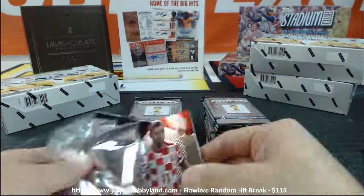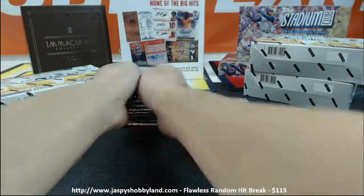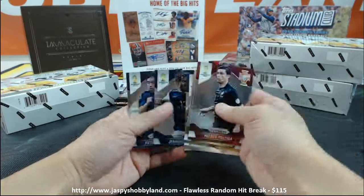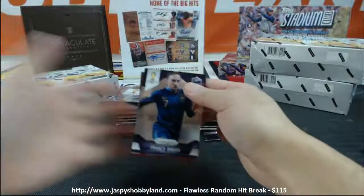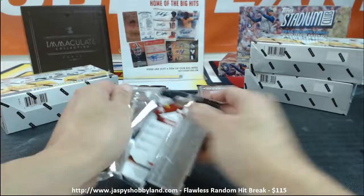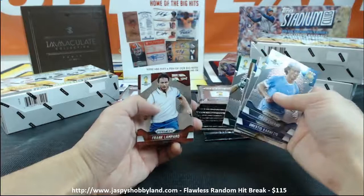I'll run into another pack I can't open pretty soon — there's a couple in every one. Captain Landon Donovan, not a captain anymore. We got a Host City card here, I like those. There's Jermaine Jones, Franck Ribery, Thomas Muller, Alexis Sanchez, Shaqiri. Got a match-ups here, Didier Drogba, Falcao. There's Schneider again, Javier Hernandez, Lampard.